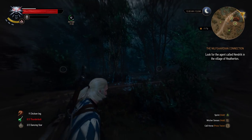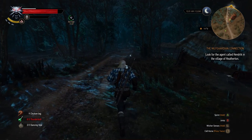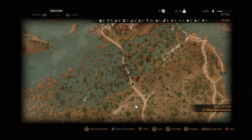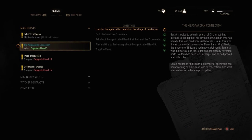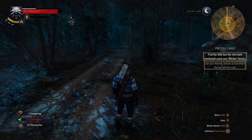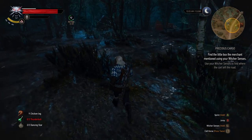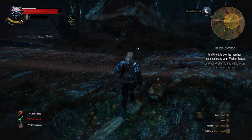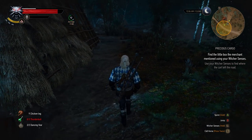Are there any things I can loot on the way here? I don't think so. Let's see where do we have to go - it should be somewhere around here. I do not have a quest marker. Let's look at the quests. Secondary quests - Precious Cargo. There you go. Let's track the quest, but it must be somewhere here.